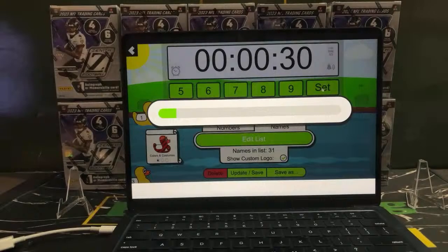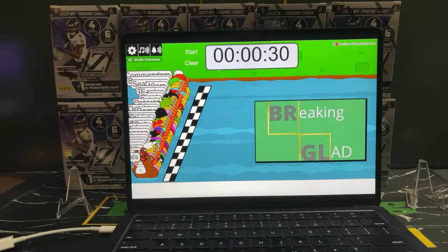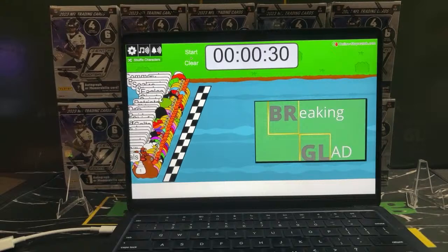30 seconds on the clock. Top two finishers get the Texans. If the person with first place is here, they choose the first or second half. If they're not here, they'll just get the first half, which is the top row. That's my disclaimer — let's roll.